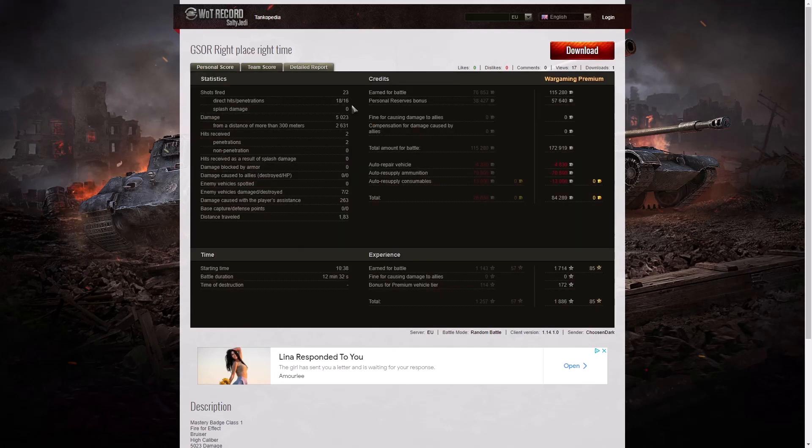23 shots fired, 18 direct hits and 16 penetrations. You don't normally see this many rounds shot from a GSOR, mainly because it gets killed after its first mag — you fire the first mag, you go into reload, the enemy makes a move and you die. Unless you're a decent player, in which case you pick a spot where you can get a reload in, and maybe a couple of reloads after that. Like Chosen Dark, you end up firing at least four or five reloads — in fact he got six reloads in here.